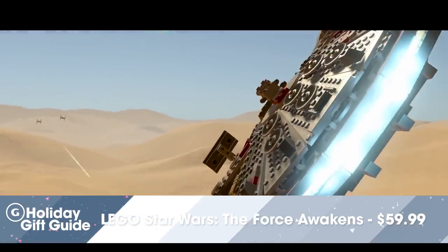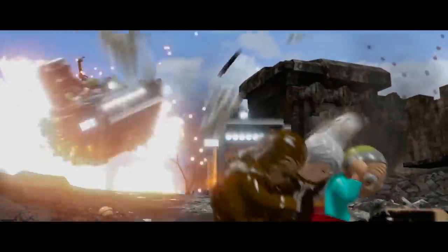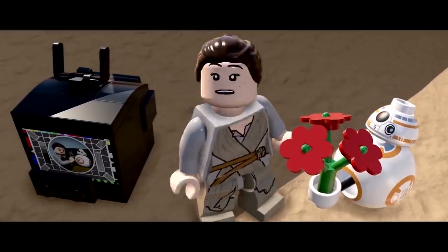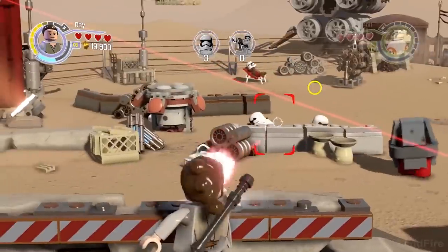Next up we have LEGO Star Wars: The Force Awakens. You don't have to be a kid to love this game, but it would help if you liked Star Wars. Two players can relive the movie as all of the heroic characters from The Force Awakens — Rey, Finn, Han Solo, Chewie, even that cutie BB-8. Get it for PS4 or Xbox One for $59.99, or on the Wii U for $39.99.